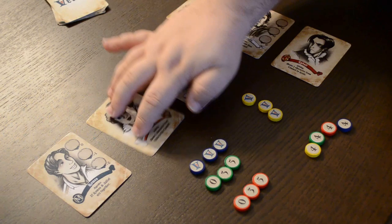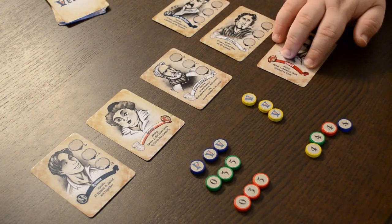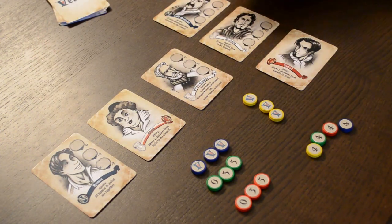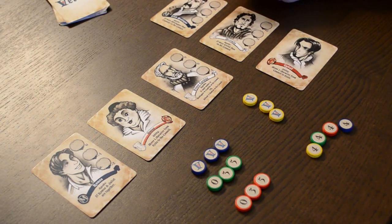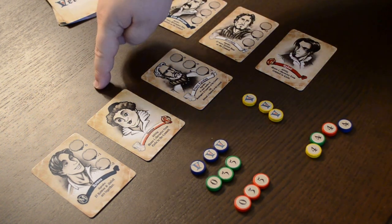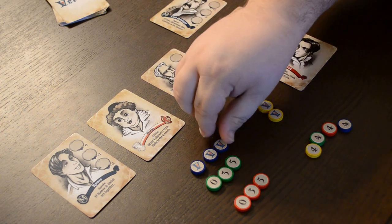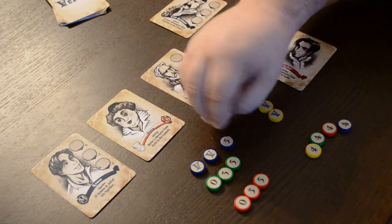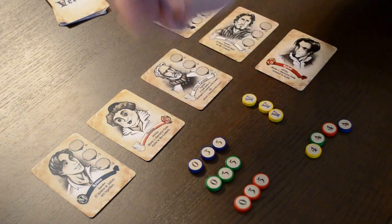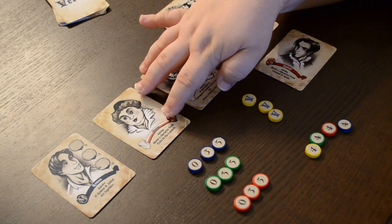As far as setting up the Council and the Exile, this happens as the game plays on. You can see here this is the Council, and the Exile is off to the side. On a player's turn, they can play a card either to the Council or cast it into Exile, and they can choose to play an influence token. That's the gameplay portion of the tutorial — we're transitioning from setup into gameplay.